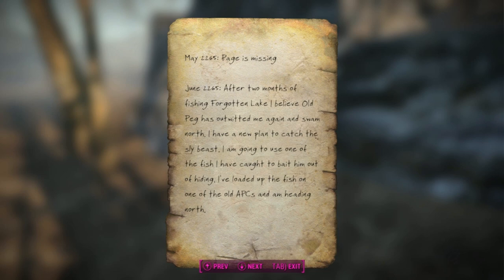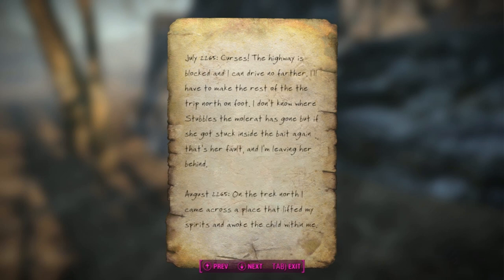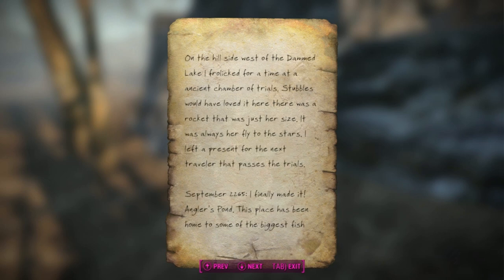Chio's journal: he's going to the north lake. 'I believe Old Peg has outwitted me again - sky beast.' The highway is blocked and I can drive no farther - I'll have to make the rest of the trip north on foot. I don't know where Stubbles the mole rat has gone, but if she got stuck inside the bait again that's her fault - I'm leaving her behind. On the track check north I came across a place that lifted my spirits at an ancient chamber of trials. There was a rocket just her size - I left a present for the next traveler that passes the trials.